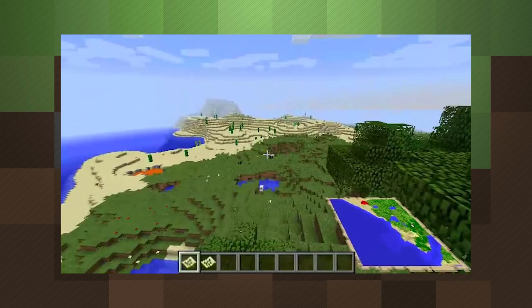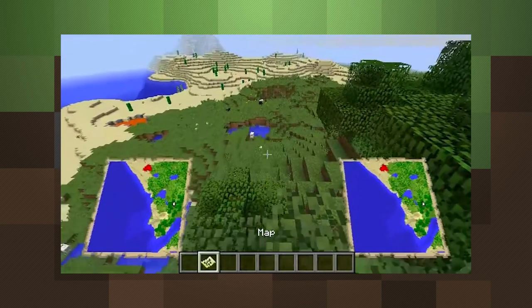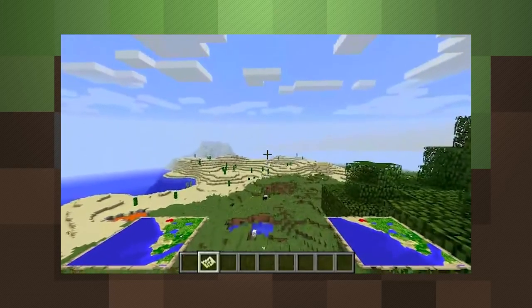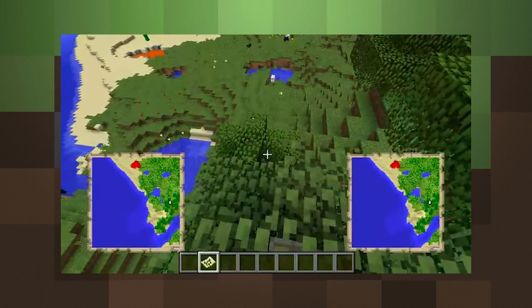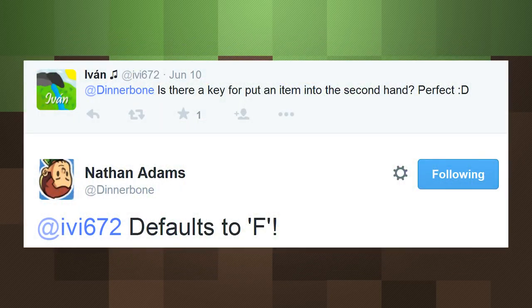And finally, Dinnerbone addressed a question that has popped up in my mind since the reveal of dual wielding. Will it be practical to quickly swap weapons or items into your offhand in the middle of a hectic fight? Luckily, we're getting a shortcut that defaults to the F key that will drop whatever you need into your offhand slot.